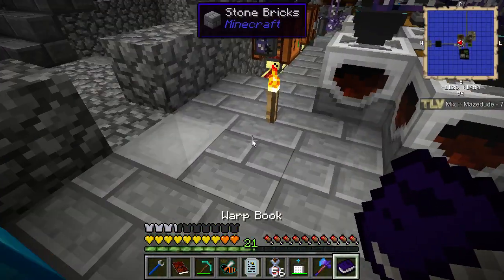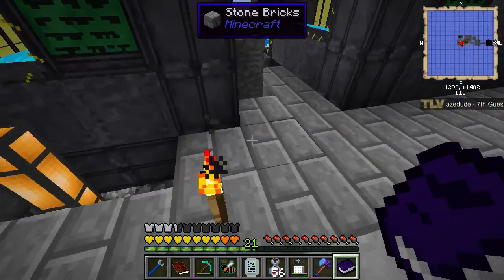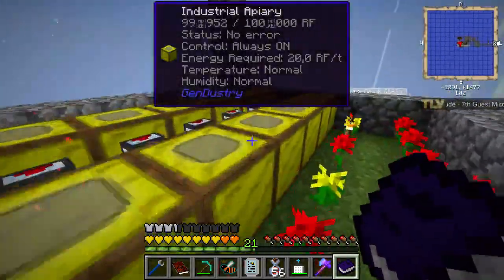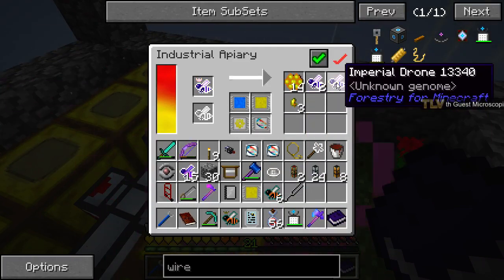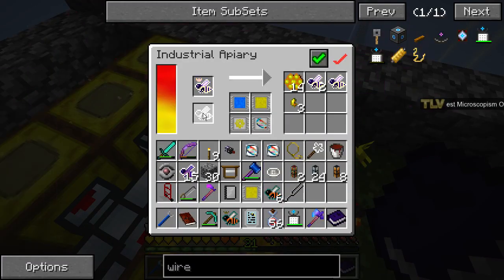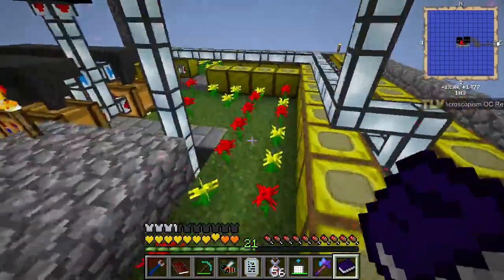Actually I think that regular alvearies with frames produce more than industrial apiaries, but I'm not sure because these ones don't have any production upgrades.